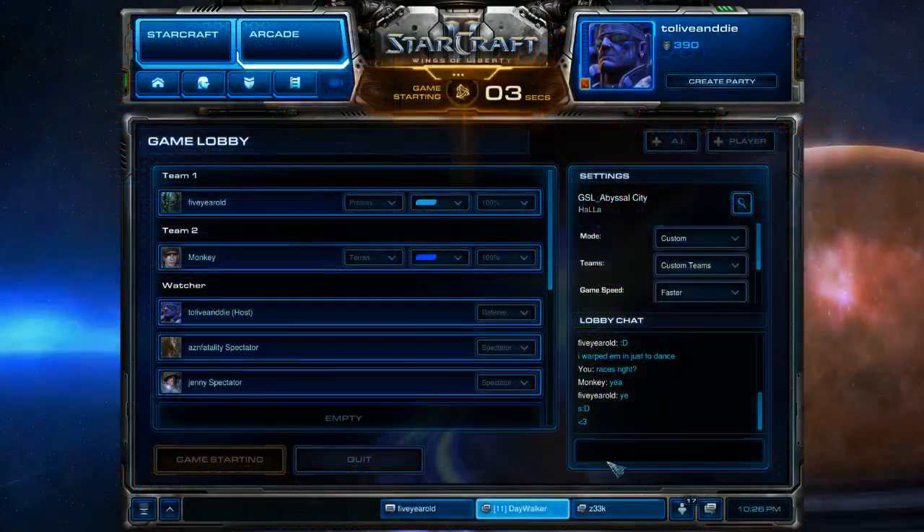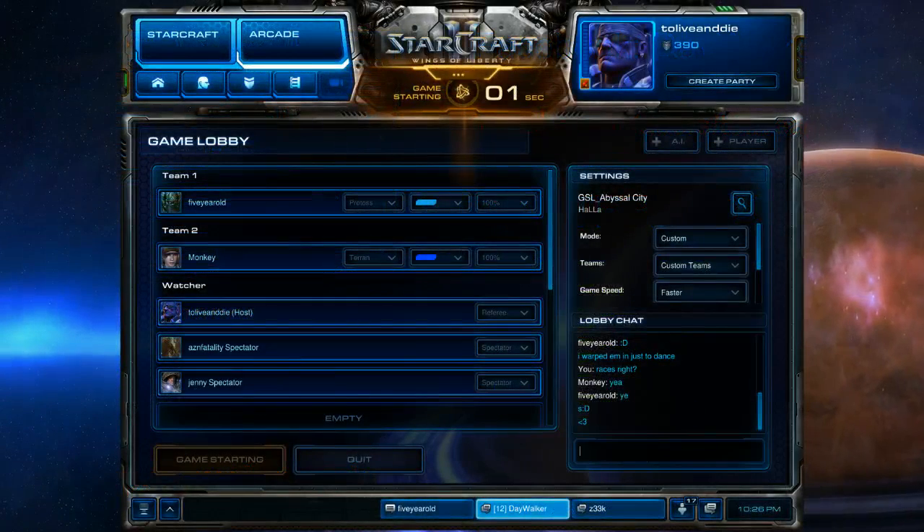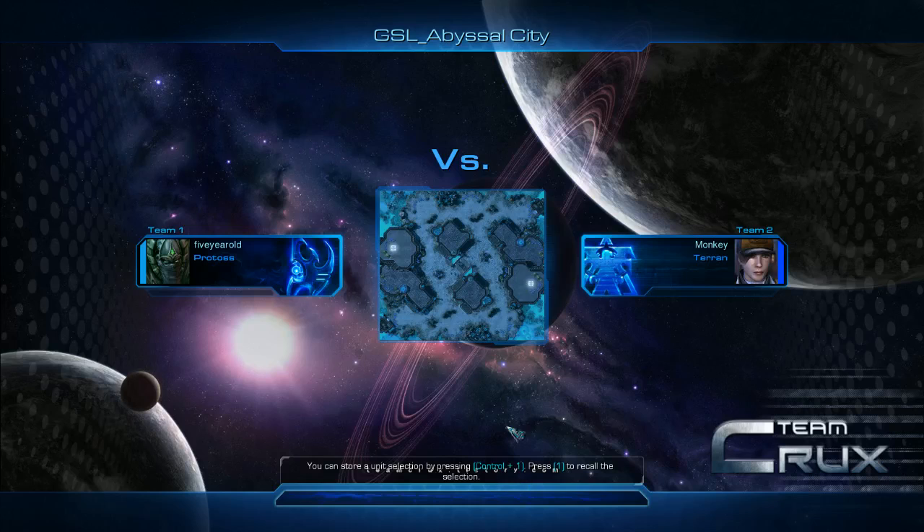Here we go, round of four, best of three. PVT on GSL Abyssal City, the underwater map. That's right, which is so cool.